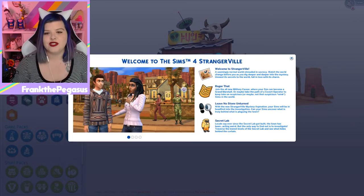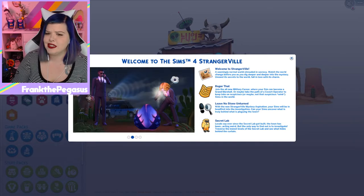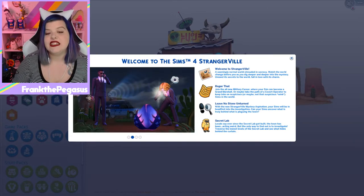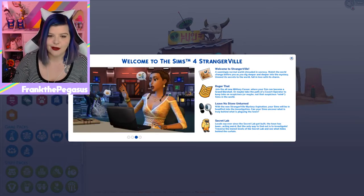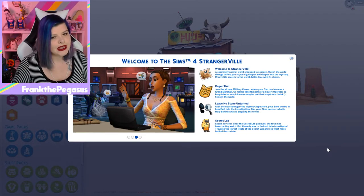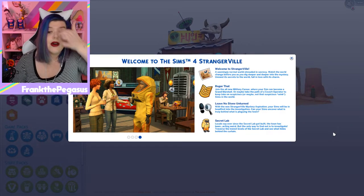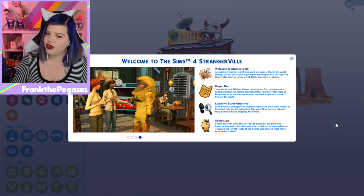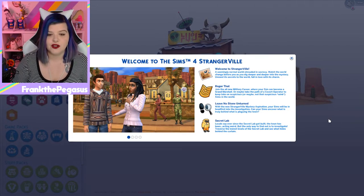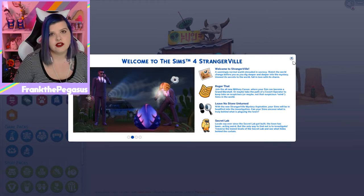Join the new military career where your Sim can become a grand marshal or maybe take the path of a covert operator. Keep tabs on suspicious — or maybe not that suspicious — Sims in the world. Leave no stone unturned with the new Strangerville mystery aspiration. Your Sims will be headfirst into the investigation. Can your Sims uncover what is truly behind what is plaguing the town? Locals say that ever since the secret lab got built, the town has been acting weird, but the only way to find out is to investigate — traverse the lowest levels of the secret lab to see what hides behind the curtain. The phrase is 'behind the curtain,' not 'beneath the curtain.' I'm a smarty.